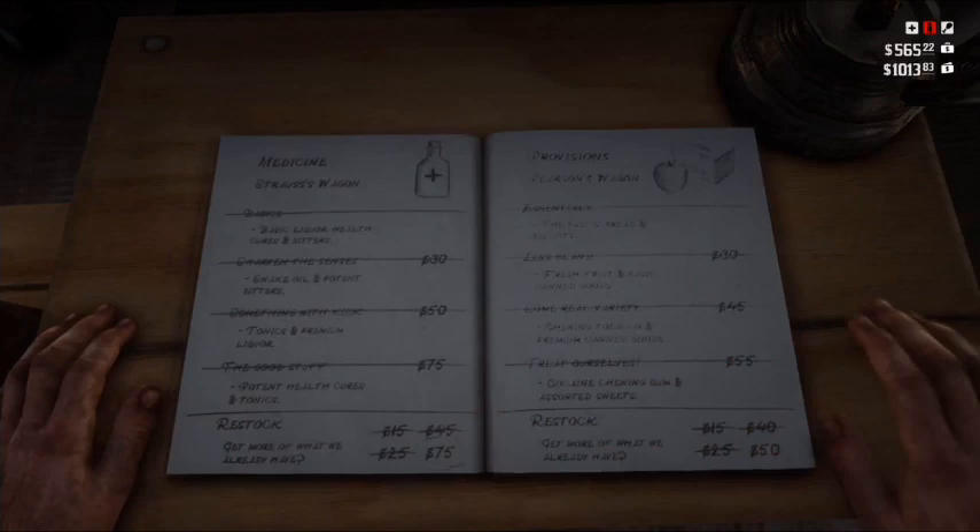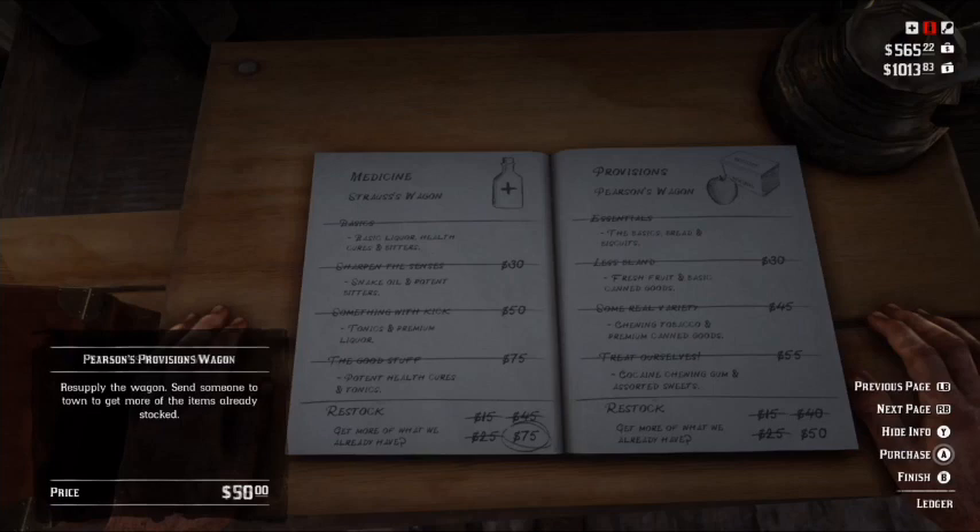and you see the restock. You can upgrade your stuff here, but when it says restock, you can restock the items that your place needs. So I'm gonna restock ammo — purchase — and boom, see it's yellow now.